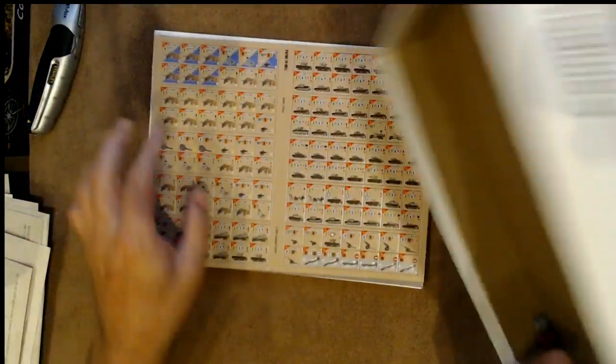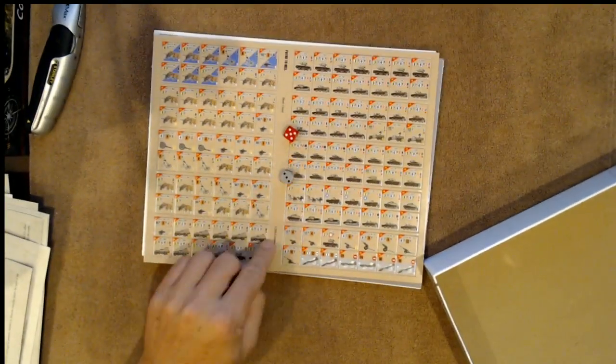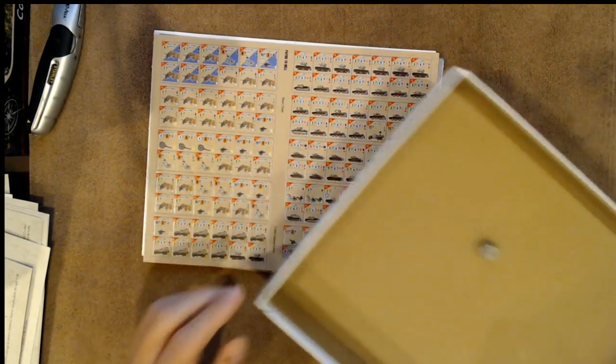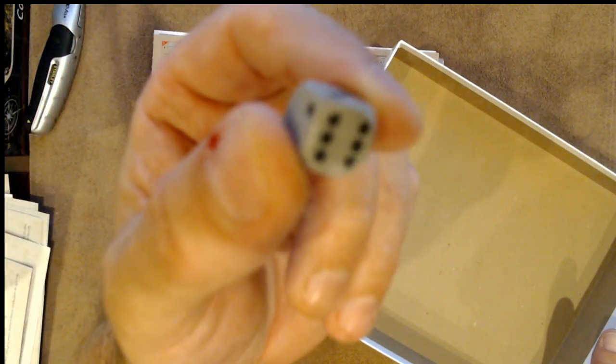We've got a few counter sheets and — oh look — we got a gray die for the Germans and a red die for the Soviets. Isn't that cute? You don't see many gray dice actually. This is probably the rarest thing you're gonna find in a box — this gray die. Unbelievable, right?